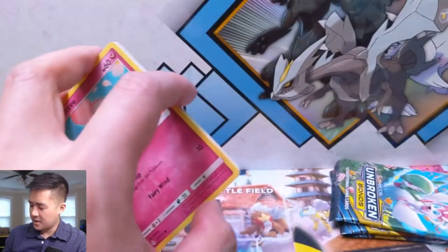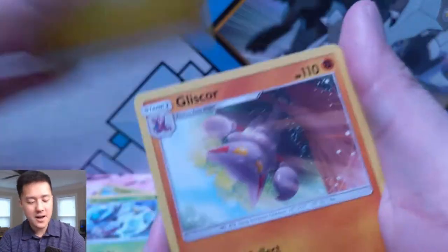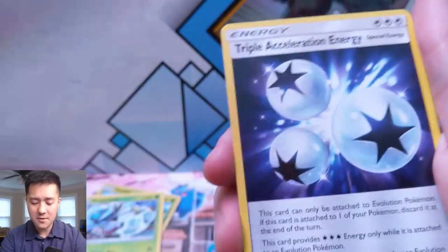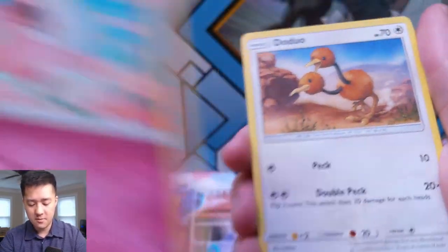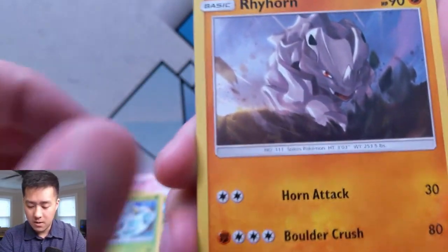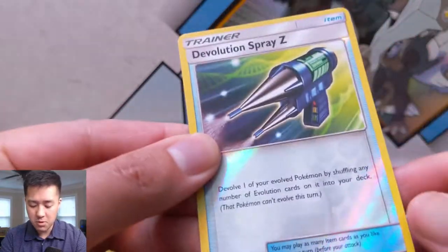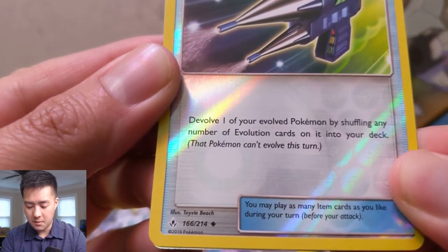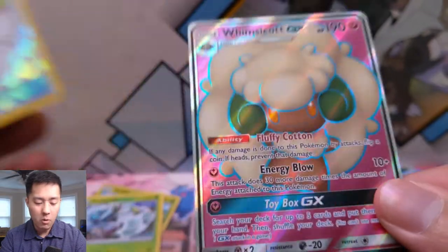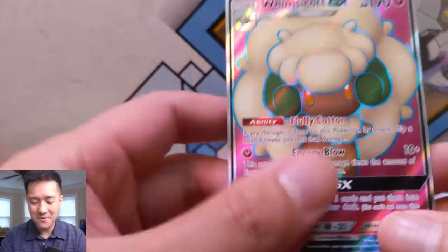I was comparing that to Fisherman, the supporter that does that. Amazing opening so far. Triple Acceleration Energy — love these cards. Energy Spinner, Spritzee — reminds me of a Shy Guy. Rhyhorn, that's pretty cool. Meltan, Spearow. Devolution Spray Z — 'devolve one of your evolved Pokemon by shuffling' — why would you do that to your own Pokemon?